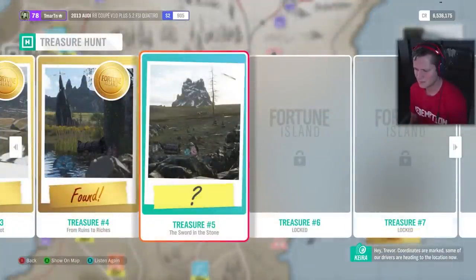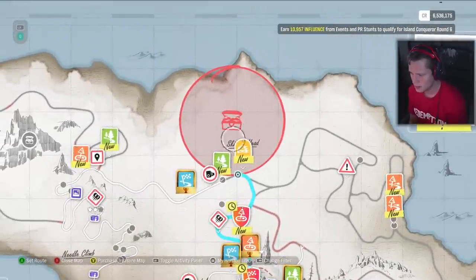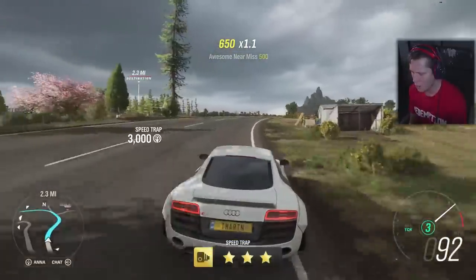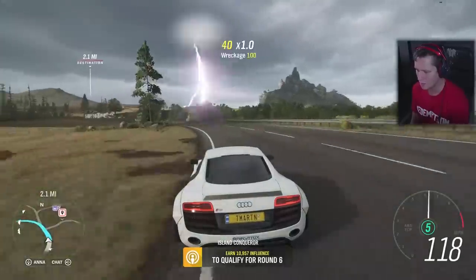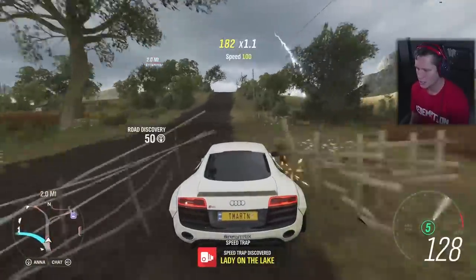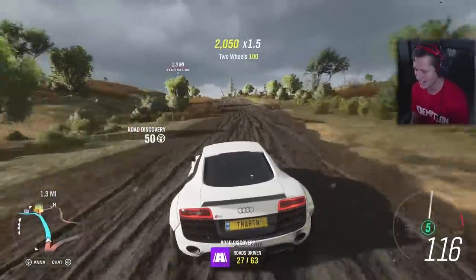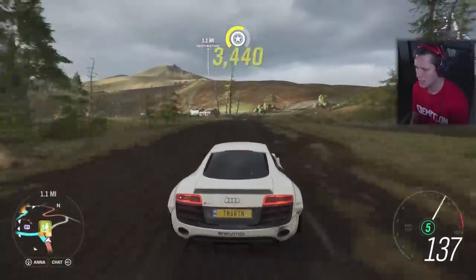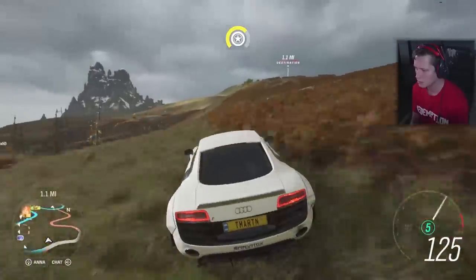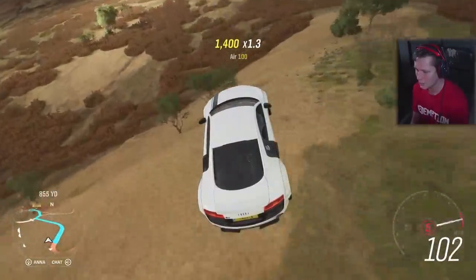Coordinates are marked, some of our drivers are heading to the location now. Better hurry — finders keepers. The sword and the stone — where is that? Up here somewhere? Alright, we can make our way there. Just three-starred that thing like no problem, dude. We didn't even have much of a run up. The lightning is going crazy out there. We got 1.3 miles to go, we're going to be going up this mountain. We don't need roads where we're going, bro. We're just going to ramp our way through the wilderness. Dude, that is so sick — could you imagine ramping something like that?